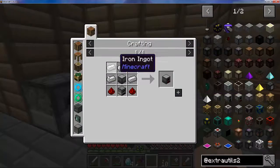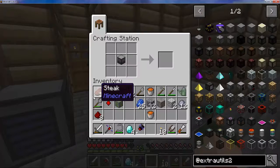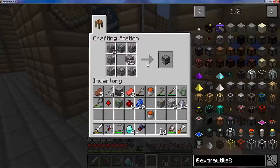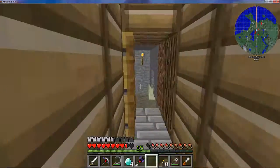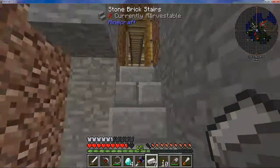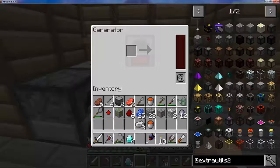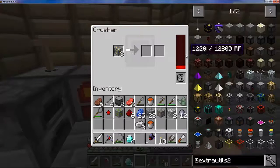What do I need for the generator? Same as before — machine block, two redstone, furnace, and iron. That's not doing too badly. I'll figure out how the grid power thing works — anyway, generator, let's put you there. Now we need a fuel source. That's going to make some RF which will make this guy fill up.